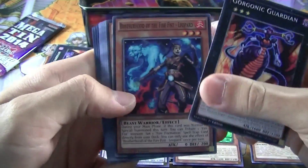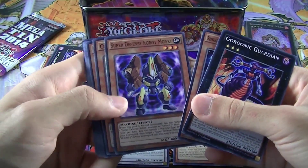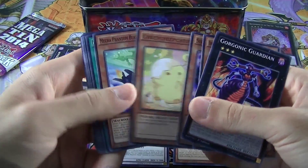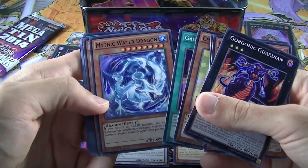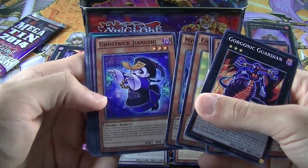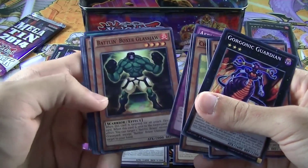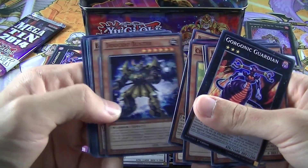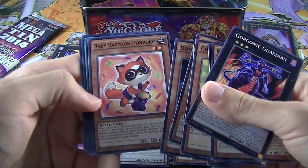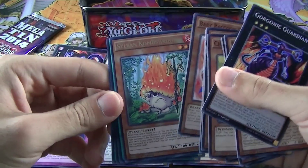Gorgonic Guardian! Brotherhood of the Fire Fist Leopard! Super Defense Robot Monkey — cheap, cheap, cheap! Mega Fanon Beast Black Falcon! GaGaGaTag! Mythic Water Dragon! Gastric Janshee! Aerial Recharge! Battling Boxer Glassjaw! Dodo Buster! Baby Raccoon Pon Poco — sweet! And now for the good cards!